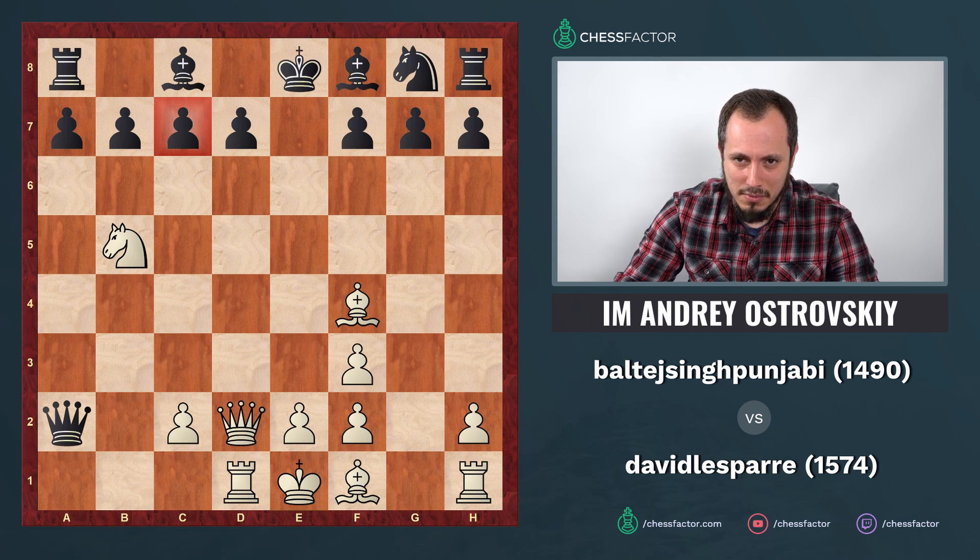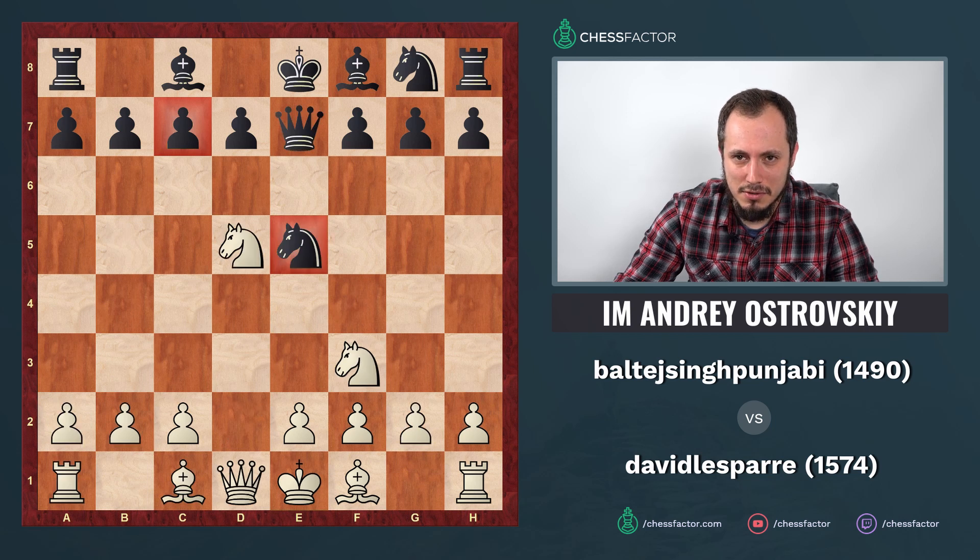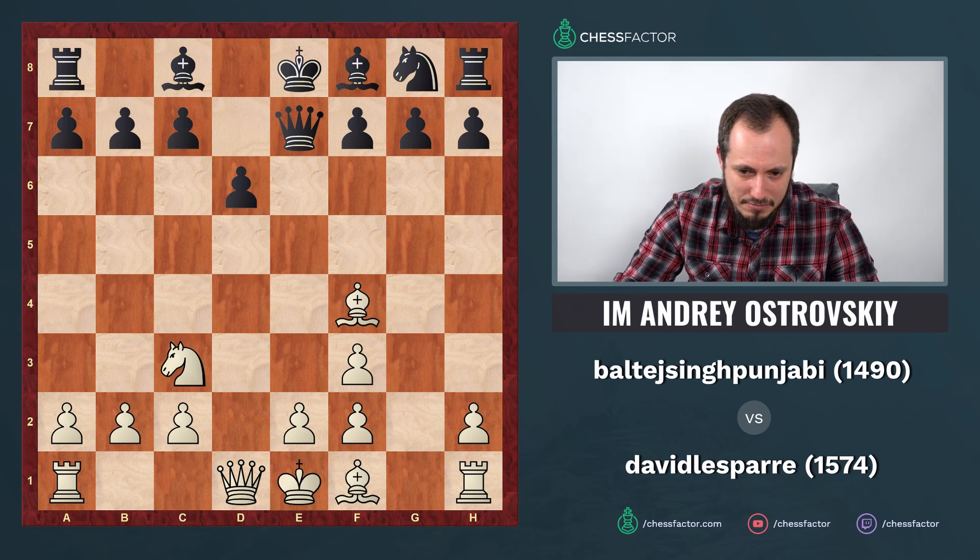That's something to take into account when playing bishop f4 — and that's why I think knight d5 is a cleaner solution, avoiding that scenario. You save time and avoid calculating unnecessary complications. Your opponent played d6 instead, which is a passive move.